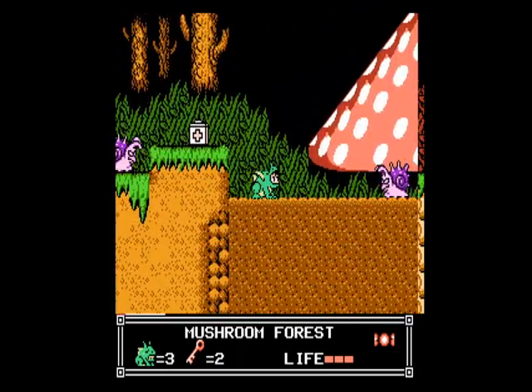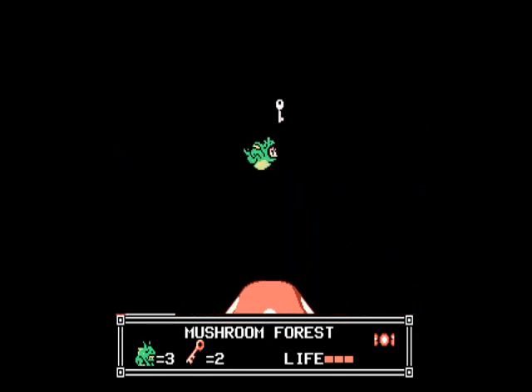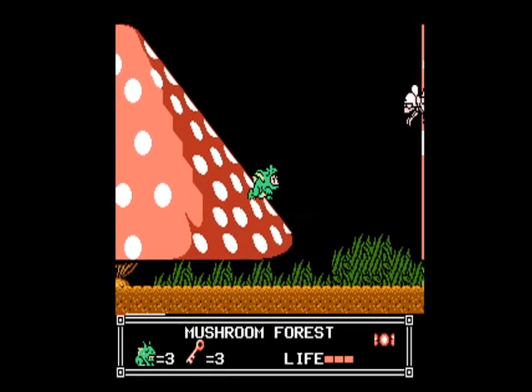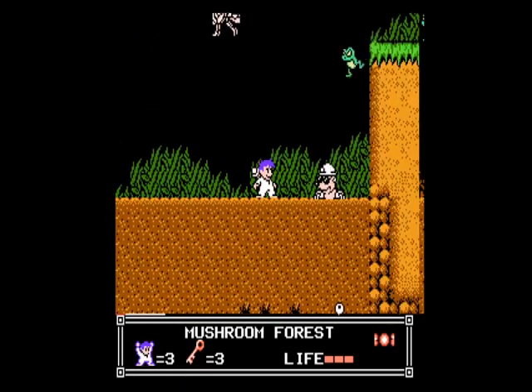Don't need that yet so we'll leave it. The wasp guy shows up right here. Key number three — there's three more. There's a mole dude up here; you gotta get inside and burrow down for a couple more keys.